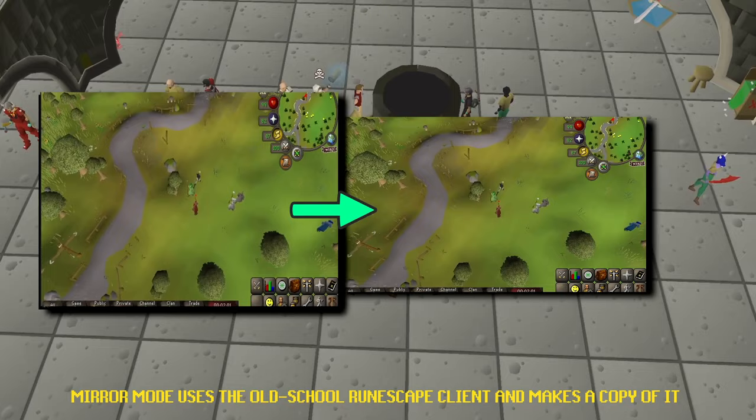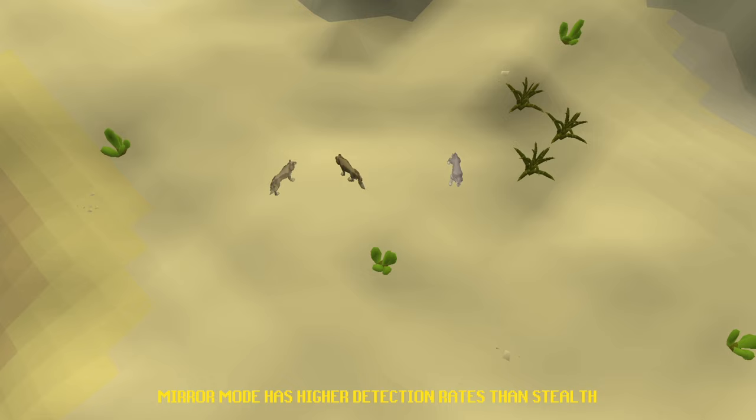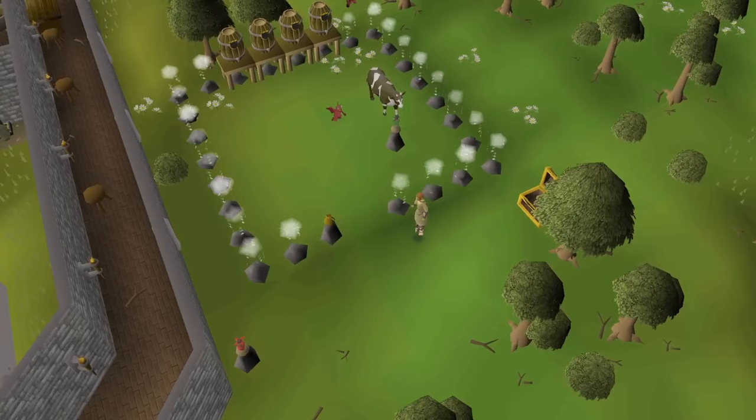The VIP account also grants access to the Mirror Mode client, which plays through the official Runescape client. That said, we currently advise against using Mirror Mode at this time, as it has a higher detection rate. As such, just stick with Stealth Injection for now.